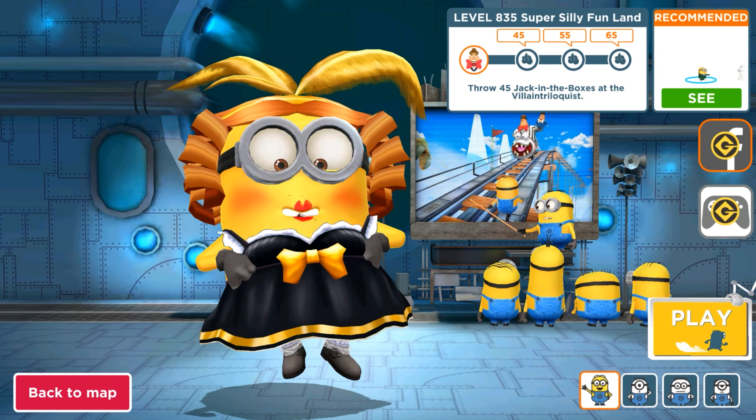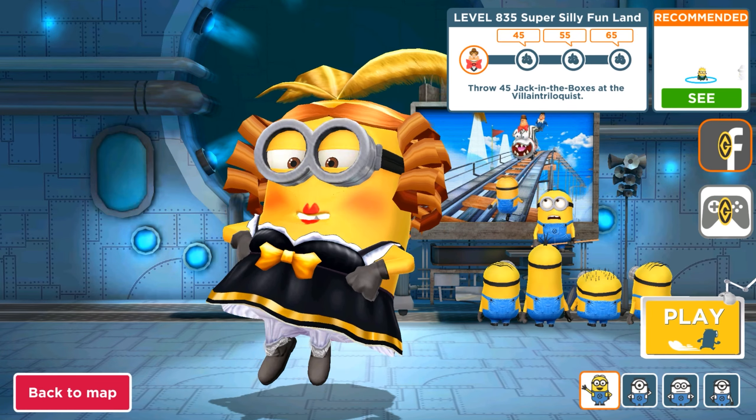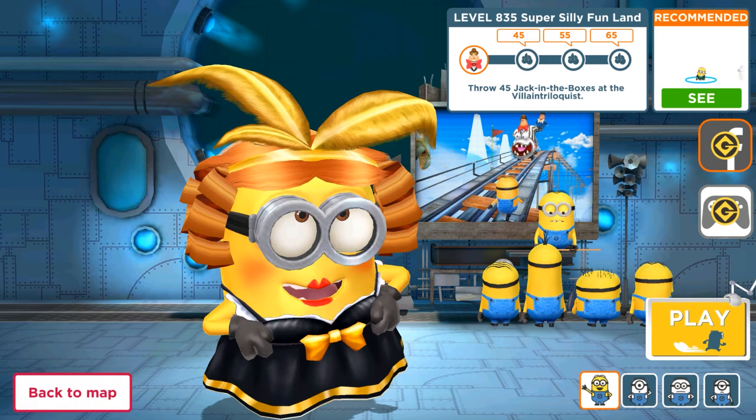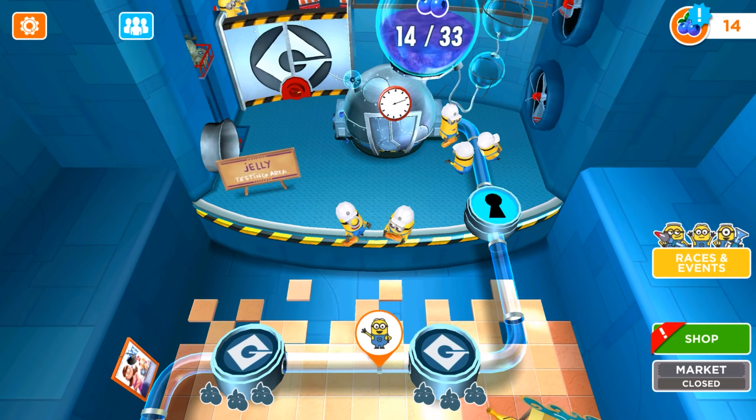Wait — level 835: Super Silly Fun Land — throw Jack-in-the-Boxes at the Villain Queen! Apparently we have a boss battle in it. Oh, it's going to be cool!